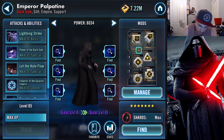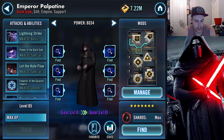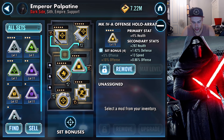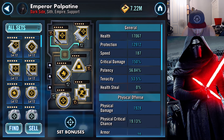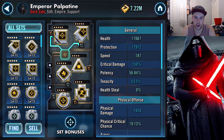First of all we have Emperor Palpatine — he's gear level 10. I do not have any gear level 11 characters yet and all his abilities are maxed. My goal with Emperor Palpatine is to give him speed. So we have plus 7 speed, 25 speed, 5 speed, 13 speed, 11 speed, and 4 speed, bringing him to a total of 187 speed. This is incredibly helpful so he can get his stun or shock off as soon as possible.